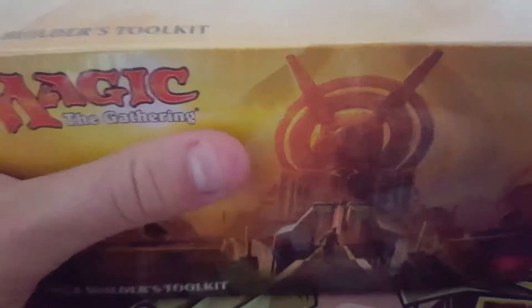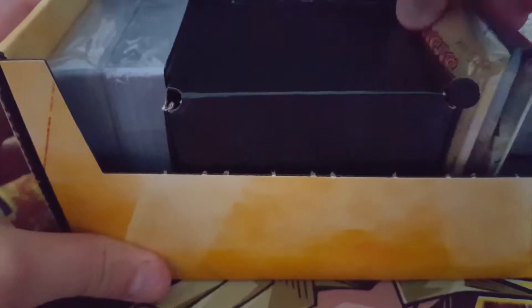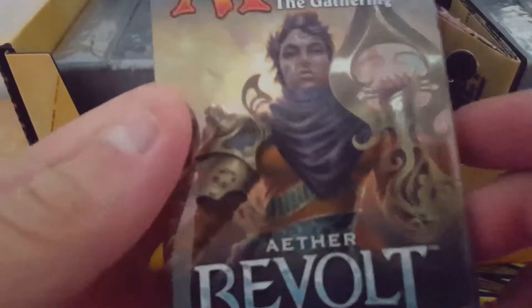Amonkhet Deck Builder's Toolkit — we're gonna pick one up and see what's inside. It slides out like everything else. We've got a little booklet to discover the world of Magic. Let's have a look at what boosters we've got in here. We've got Amonkhet, Oath of the Gatewatch, Kaladesh, and Aether Revolt. There's a quick reference, a cardboard thing, and some random packs of cards.